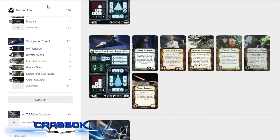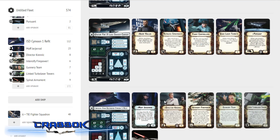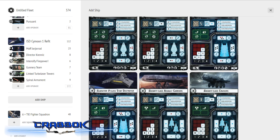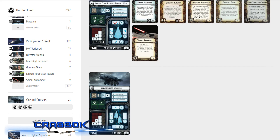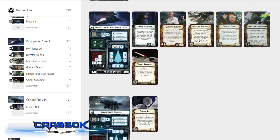So now we have three ships and room for one more — and if you haven't guessed, it's going to be a Gazanti, the cruiser, the cheap blue die version. That gives us the ability to put Comms Net on here, which is really good to have especially when you've got a fleet command. I'm going to want to be passing concentrate fire tokens to the Cymoon for a couple of turns so it can proc Intensify Firepower for most of the game. That brings us to 399 points.